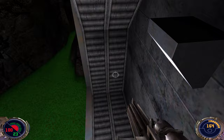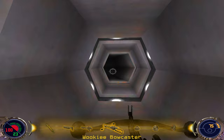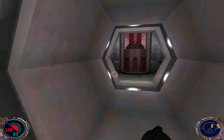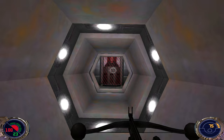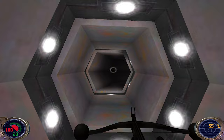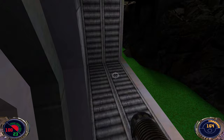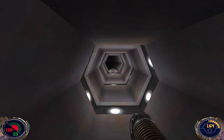We wait until it's gone inside, then we get inside. This is a generator. Let's see what will happen. We have to make it quick. Now we should be able to get into this thing.